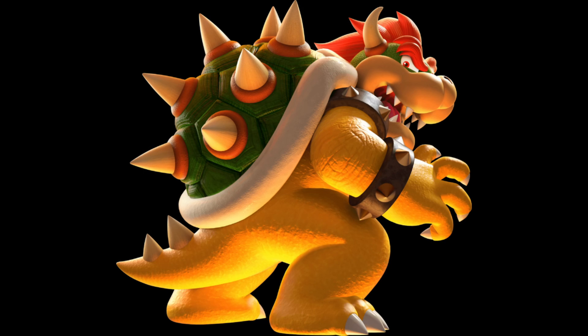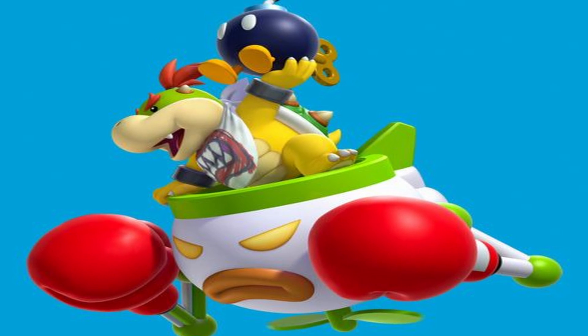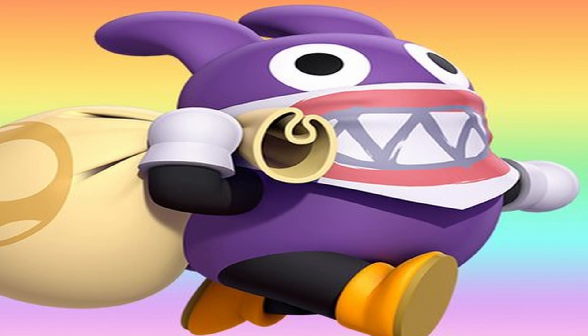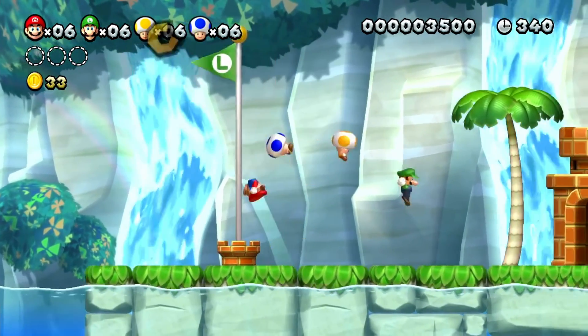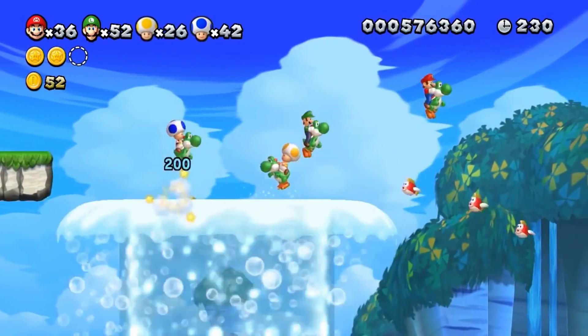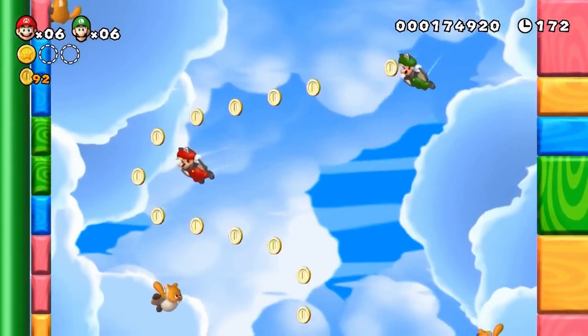Bowser, the Koopalings, Kamek, Boom Boom, and Bowser Jr. appear as the game's main villains. Nabbit is a new antagonist who is chased after stealing an item from Toad; once Nabbit is caught, Toad rewards the item to the player. Along with returning elements such as ice flowers and Yoshi, the Flying Squirrel is a new power-up.